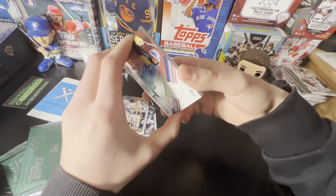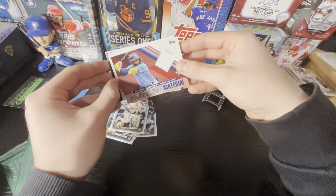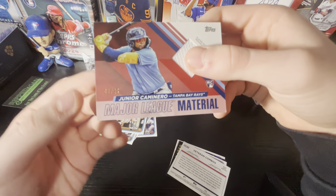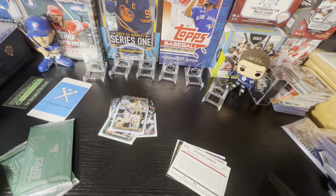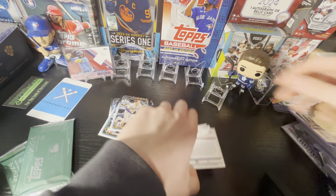Right off the bat, that's a thick card here — Junior Caminero patch, numbered to 25. Followed by veteran combos, but this is a nice card here of Junior Caminero. He's in a relic numbered 3 of 25. That was unexpected — definitely a surprise. You get one of our two relics in the first pack, and it's definitely nice to get a rookie relic that's low-numbered as well.